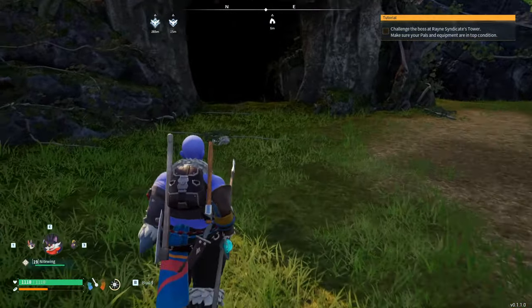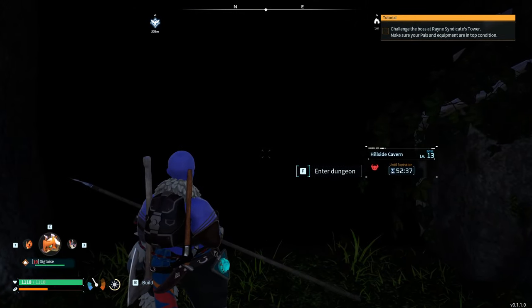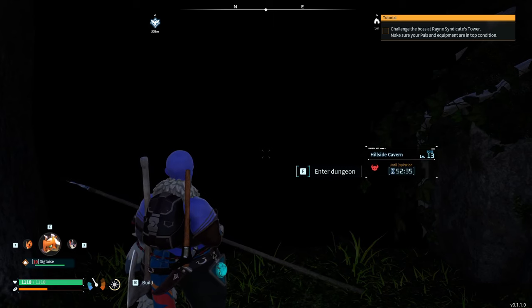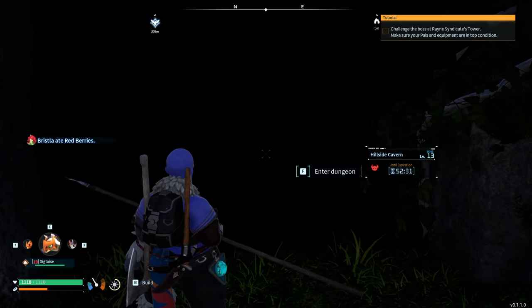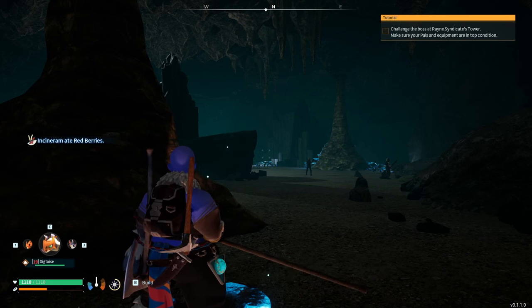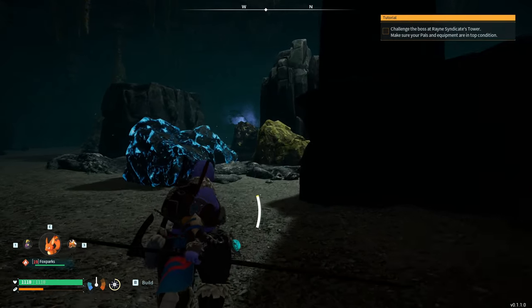If we recall Lee's Punk and come over here, you are going to see this is the Hillside Cavern. The boss in here is level 13, but we don't even need to take the boss down. When you enter the dungeon there's going to be enemies — it's going to be the same with every other dungeon — so clear these enemies out first.